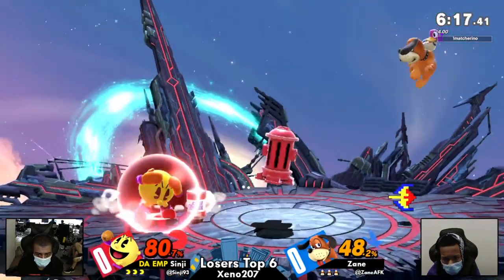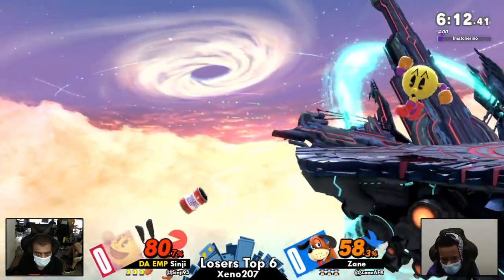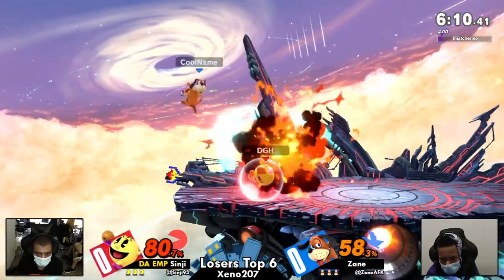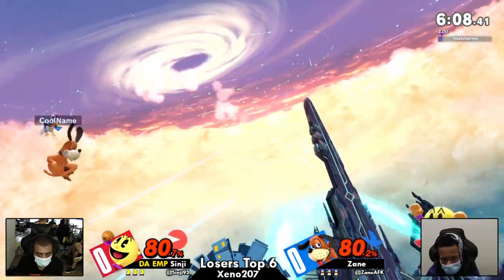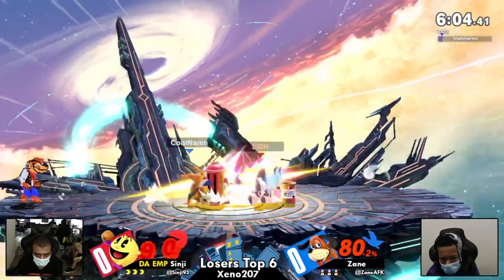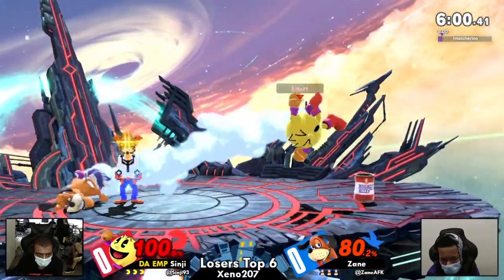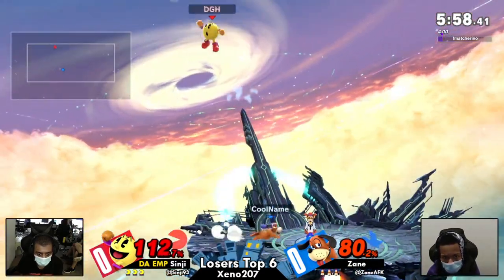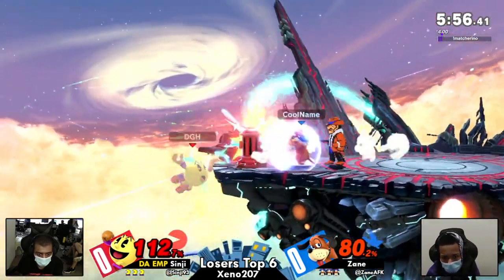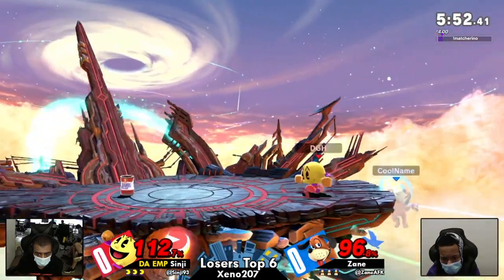We talk about how these characters are zoners, but at the same time both of them have pretty solid boxing tools. Pac-Man especially with that forward air and neutral air. We've definitely seen, even though he might not have the best buttons, Zane is able to kick it up close — he's not afraid to. We're a minute in and already Sinji is looking like he's on his last legs at 112%, trapped at the ledge, but he manages to get off it beautifully.